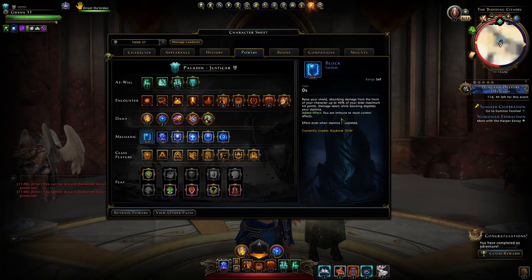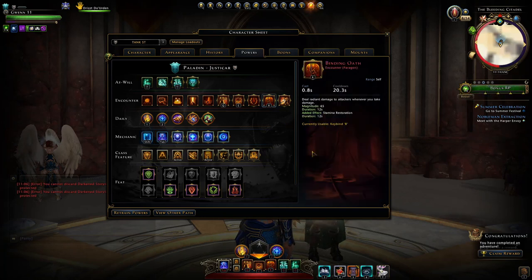By regenerating this up nice and quickly you're effectively healing yourself by healing your shield, which you can then block more damage. Also, Binding Oath has the added effect that whenever you get hit you'll also hit your attacker back with that 65 magnitude, and the duration is 12 seconds and then it's on a cooldown of 20 seconds. So respectively you'll have a window of about 8 seconds where you can't have this active.